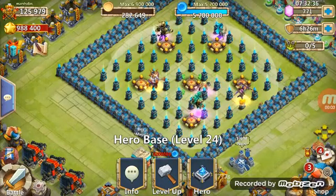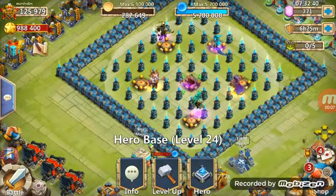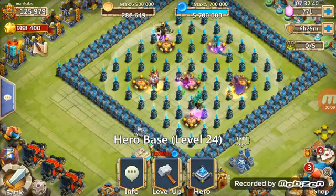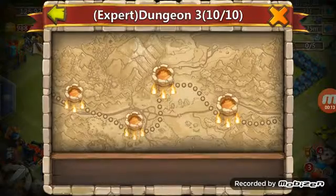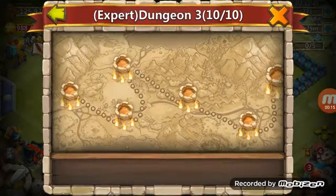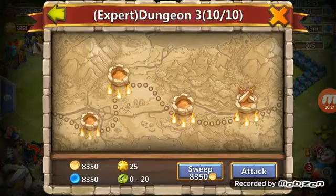Hello guys, it's Marshals today. We are going through expert dungeons without any kind of gem-rolled heroes — only with shard heroes. Let's quickly take a look at what we have here. Last time we finished dungeon 3.7, and now we have to move on to 3.8.